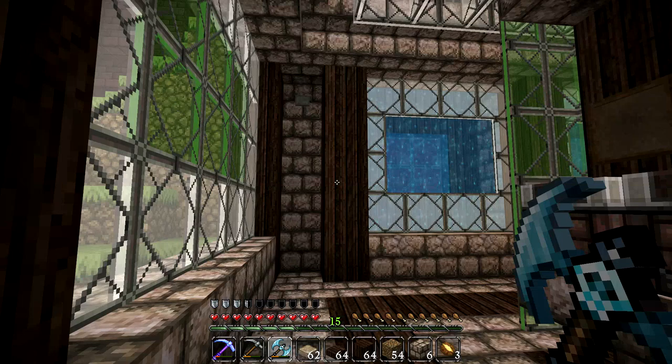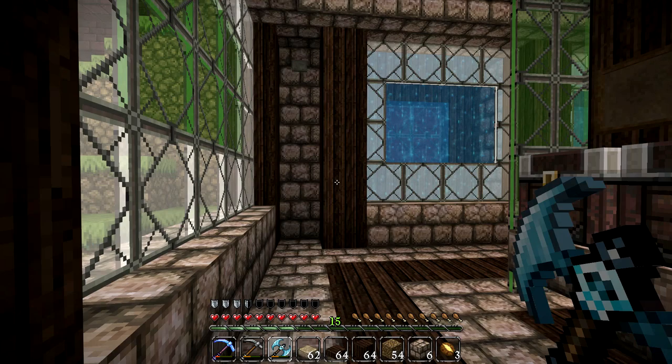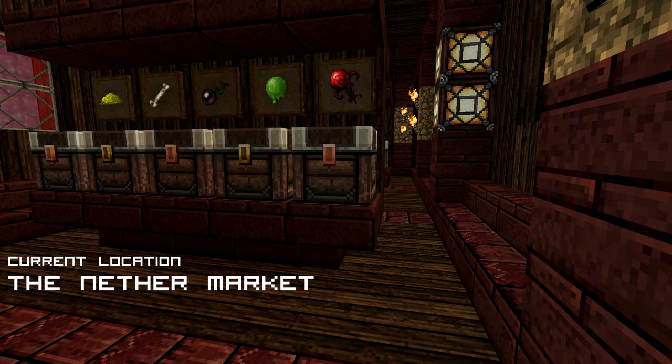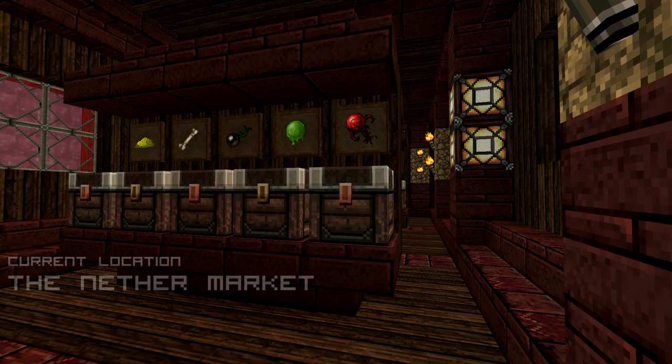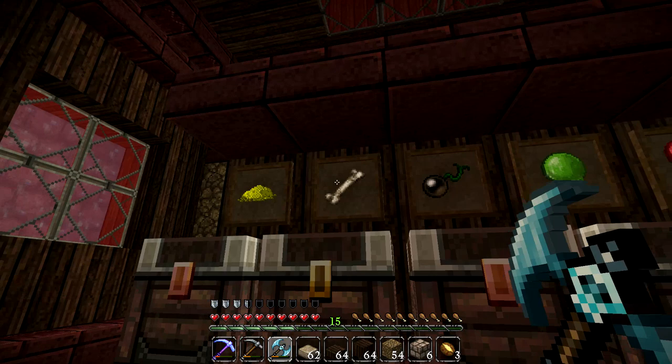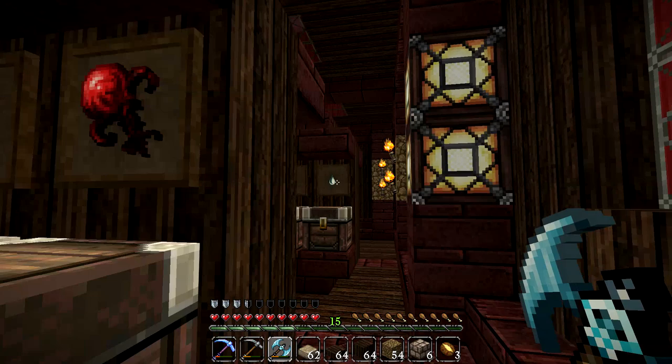I'm extremely excited about the next part — we're going to finish off the roof, but first I want to show you the work I've done on the nether market. Hold on to your paws my friends, because it is looking freaking sweet up in here! Feast your doggy eyeballs on this — the nether market is starting to look epic. I've installed two shelves and added some nasty Minecraft items: glowstone, skeleton bone, an eyeball, slime, nether wart, and more.